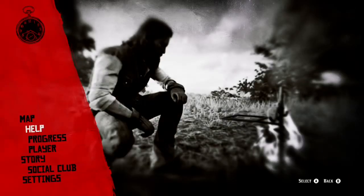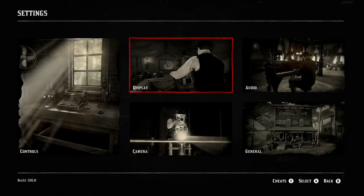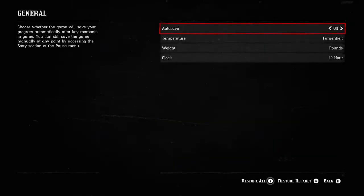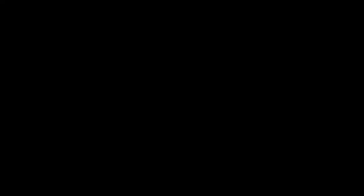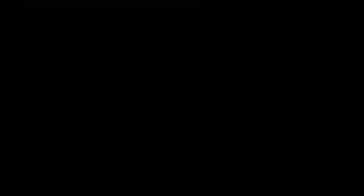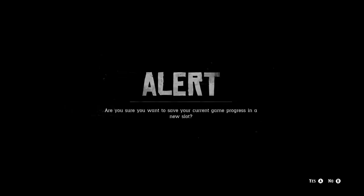When you make the campsite, go ahead and press pause, go to settings, then go to general. Make sure your auto save is turned off. After that, go to story and save your game in a new slot.